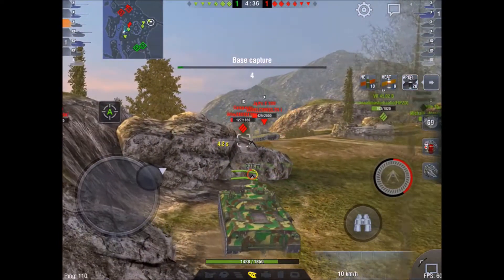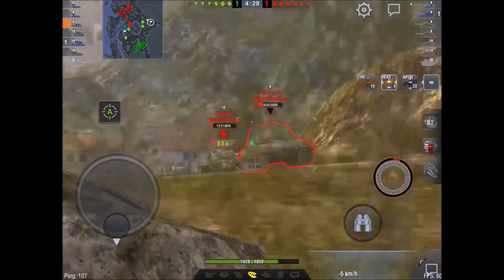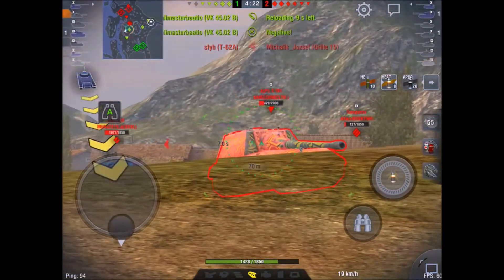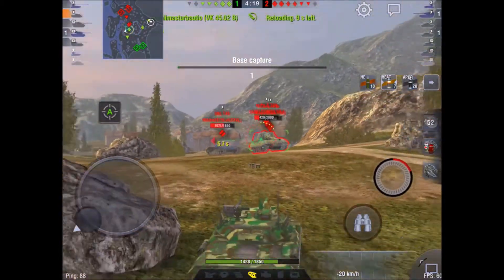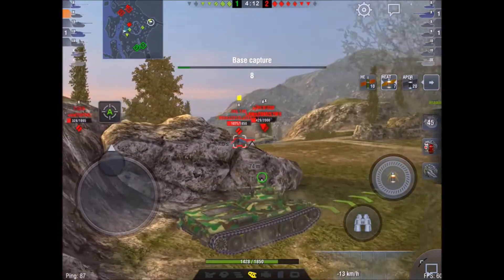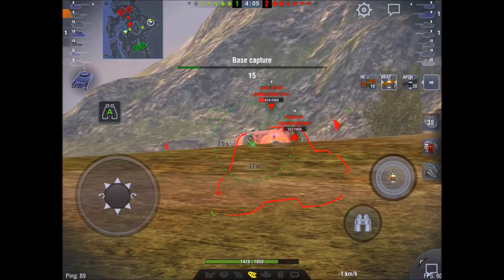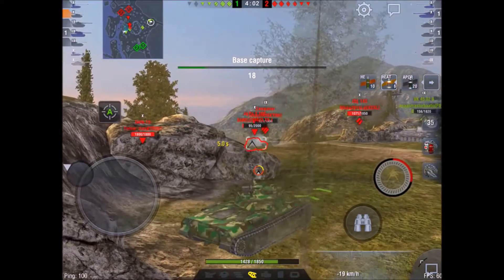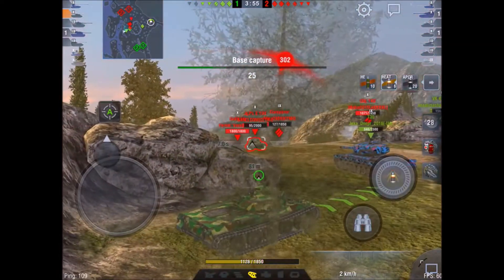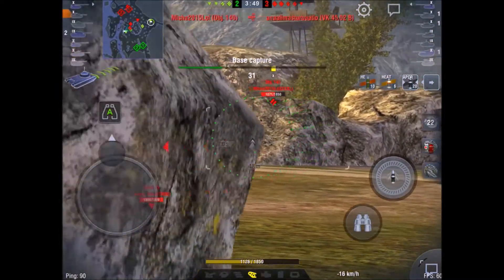I turn my attention back to the Jagdpanzer E100 and manage to get a shot in the side. I can see our VK has pushed right up. I try to put another shot into the Jagdpanzer — that's a really bad shot, I didn't aim right to try and hit the cheeks. I switch to HEAT again. Another really bad shot. He's looking over so I get cover from the rocks — he can pen my turret if he shoots me with HEAT, so I want to be very careful here. I try another shot and manage to penetrate him. He attempts a shot but hasn't got the gun depression to get me.